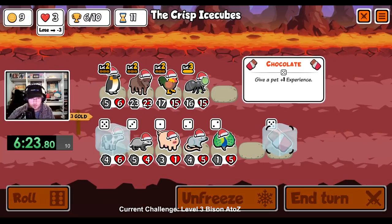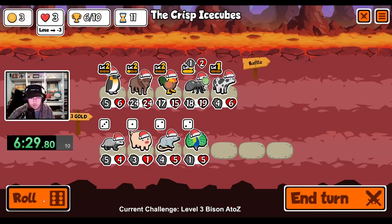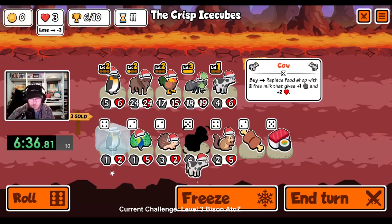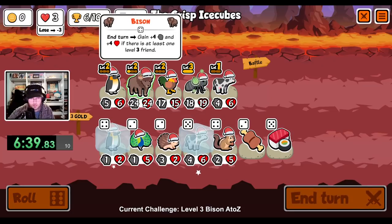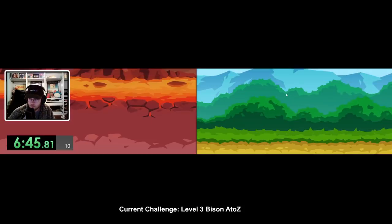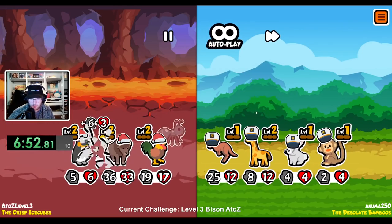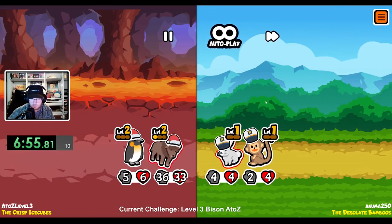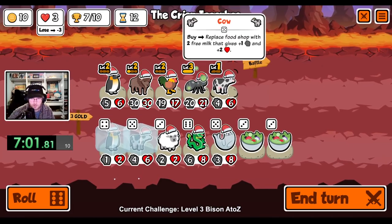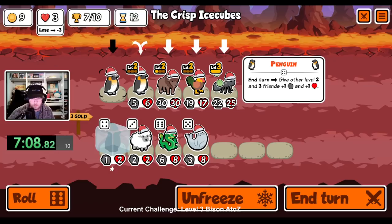Okay, whoops — gotta buy the chocolate first. Buy the cow, give it to the ant. And then I really want maybe two penguins. I really need to get some armor for you. All right, let's see — sell the cow, buy the cow, sell, get another penguin.